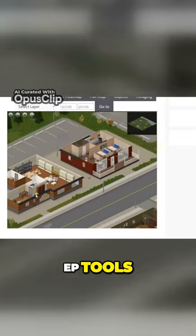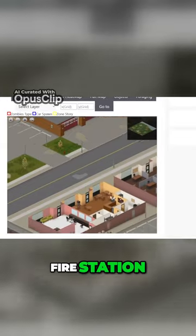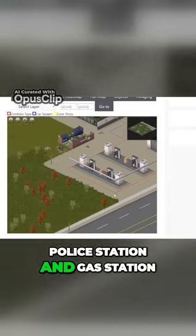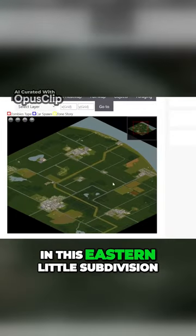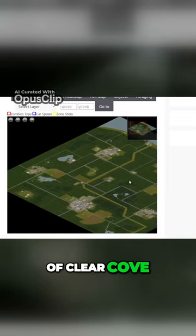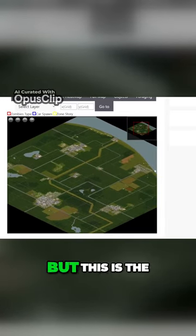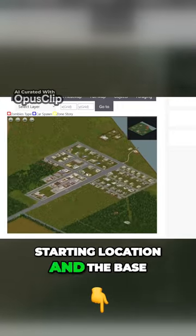EP tools, fire station, police station, and gas station. It is in this eastern little subdivision of Clear Cove. There are some other interesting points of interest in these other locations, but this is the starting location and the base.